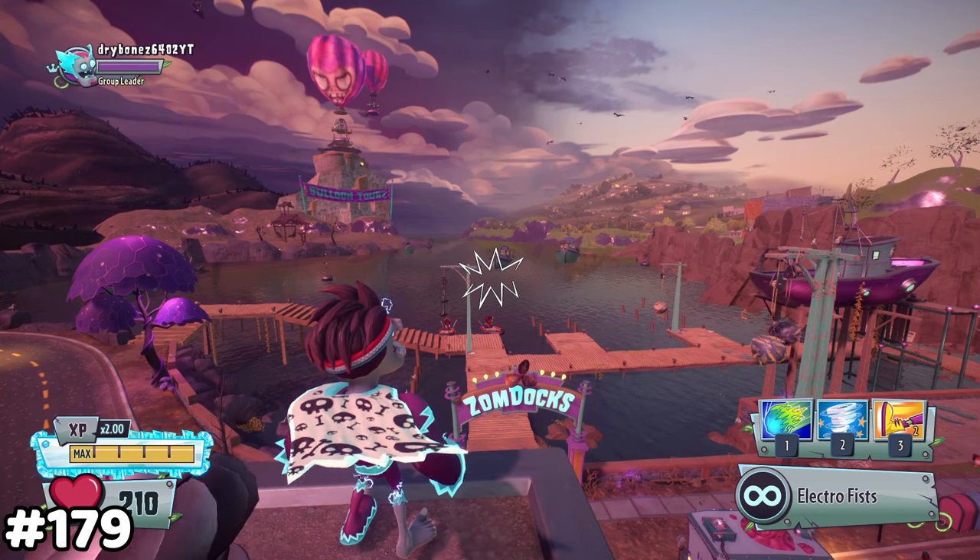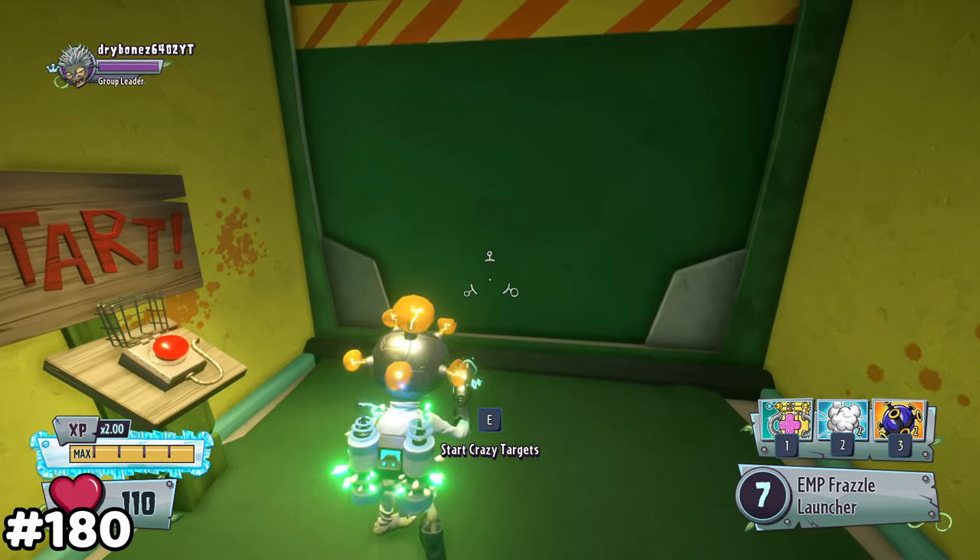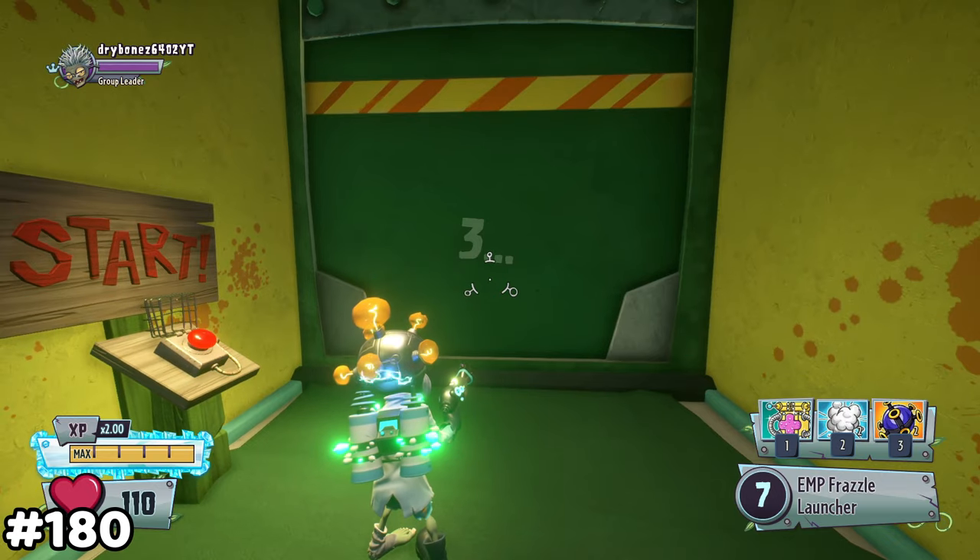The Electro Brains is the only super brains that can punch in a combo of 5. As a scientist, you can warp through the crazy target's wall.